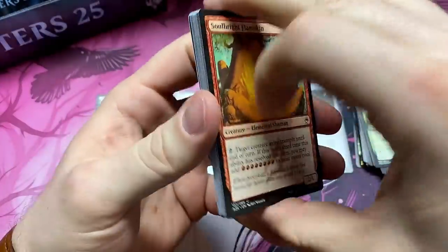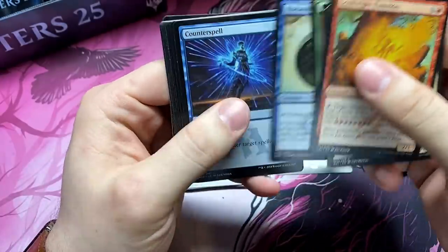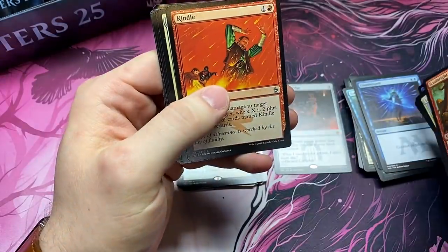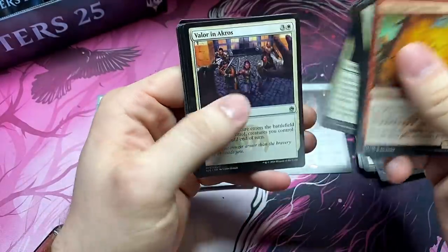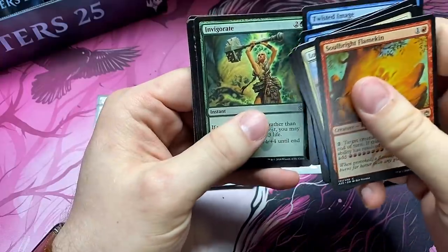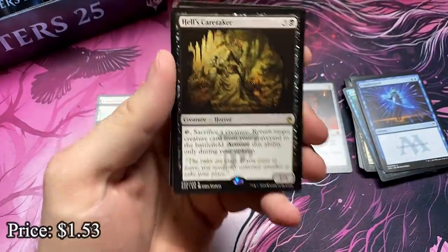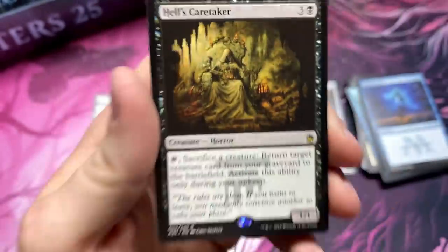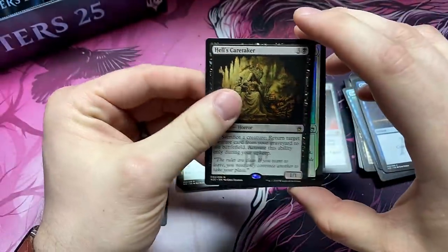I'm just feeling it. I'm feeling the Jace, Paws. Start chanting — it's coming. Counterspell — that's a sign, he's right there on that card. It means he's coming. Did you chant loud enough? The Hell's Caretaker — man, do I love this artwork. This is a playmat if I ever saw one. Real nice-looking card.